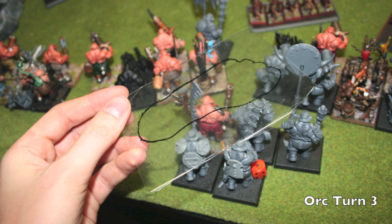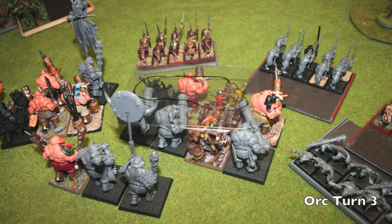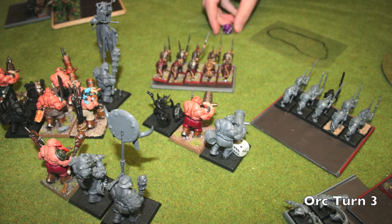There are plenty of fresh targets — Chris picks the Iron Guts, which is the bunker unit that has already taken four wounds from Doom Divers. Five more wounds are inflicted, and since a five or six was rolled Gork goes again, killing a couple of Lead Belchers — by a couple I mean 17 wounds worth, leaving one and a half guys. D3 wounds, Strength 7, Foot of Gork against Ogres is pretty devastating. So a whole unit just gets wiped out in the magic phase.